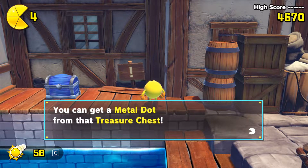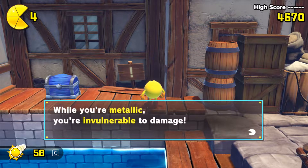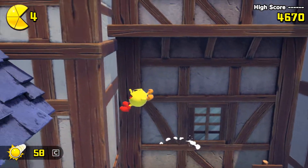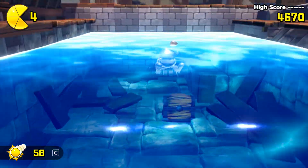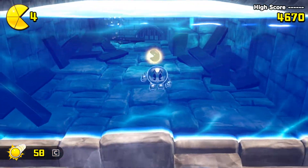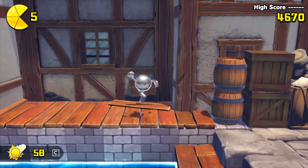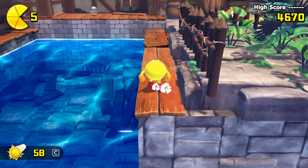You can get a metal top from that blue treasure chest. The blue chest will usually contain a metal top. Metal tops allow you to walk underwater, and while you're metallic, you're invulnerable to damage. It has a caveat, but we'll get to that. We can use the metal top to walk normally underwater, and right now we're able to get that treasure.